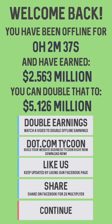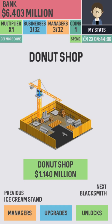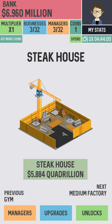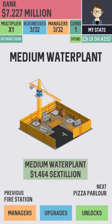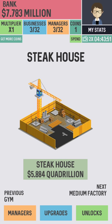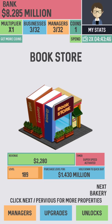When you launch the game, you're going to be able to build a business starting from a bookstore and go all the way up to a sports team. But in order to do that, you need to build these various businesses and earn money. You can keep tapping manually to earn money on each property, or you can hire managers to manage the properties for you.